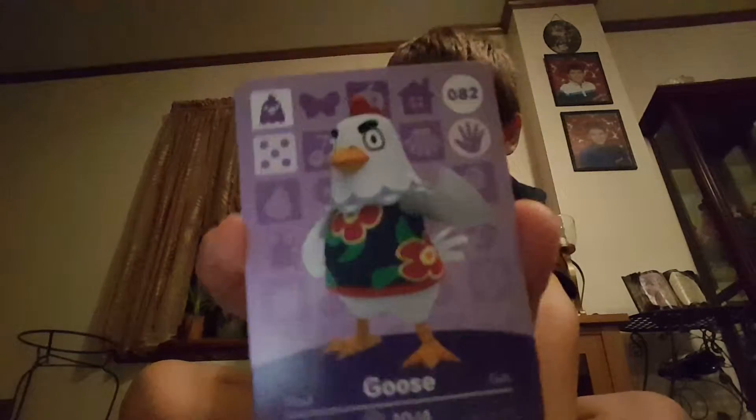From the first Animal Crossing Pack, we have Goose here. His birthday is 10-4. He rolls a 5, he is number 82 and he does paper.